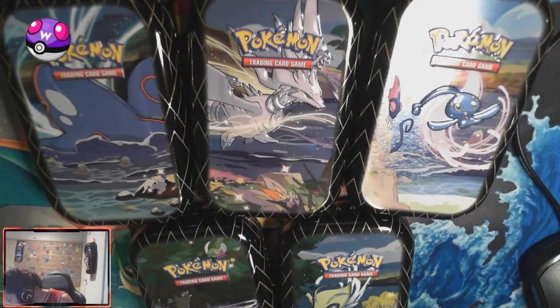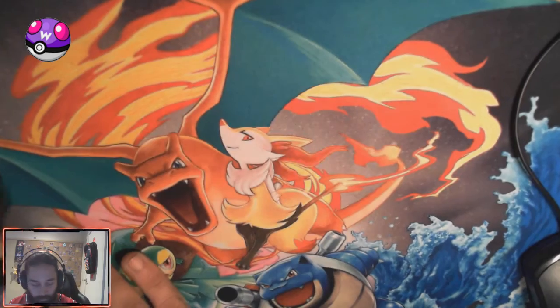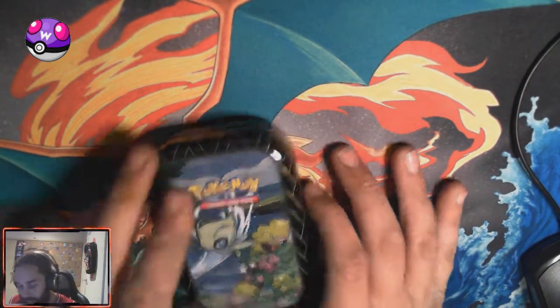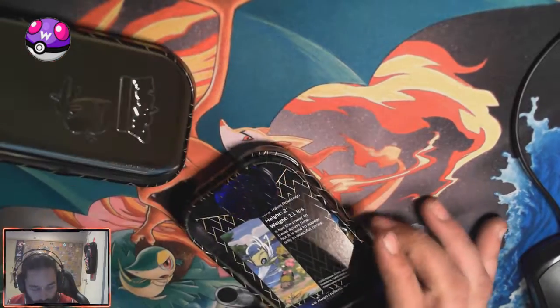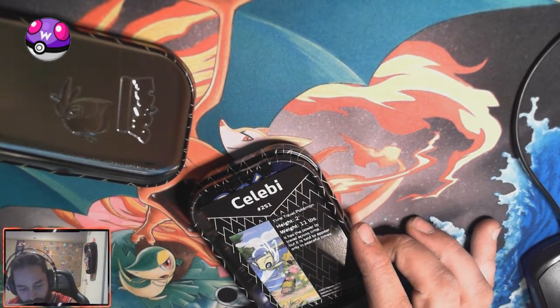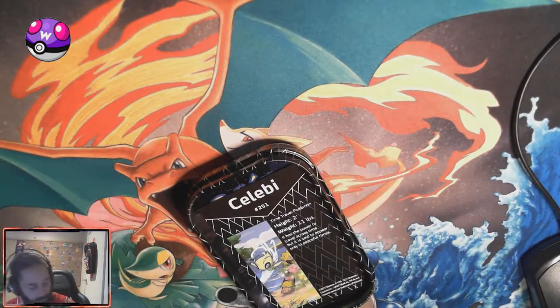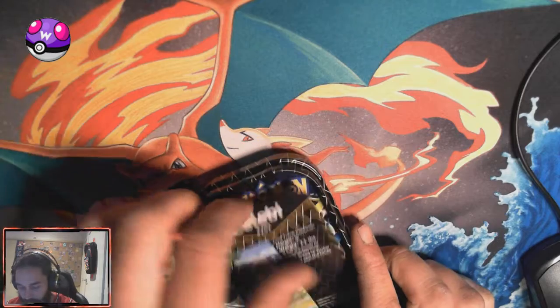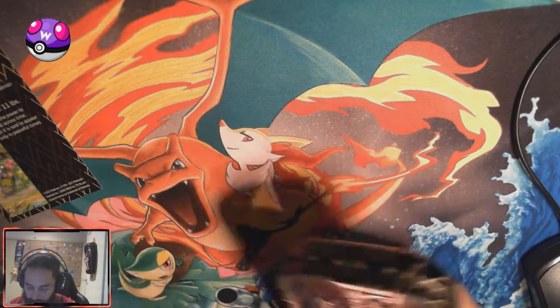Alright, that's four. Okay, so unwrap them and we'll start with the Onion Fairy. They're all Mewtwo coins from what I can tell — every single one. I want to keep these tins as well. I don't know why, I just think they're cute. Two packs, out we come.